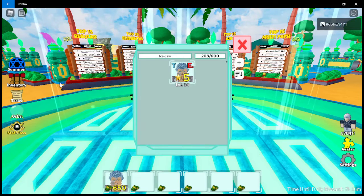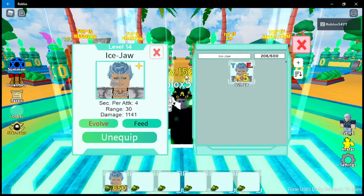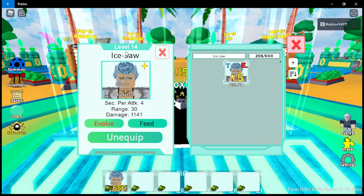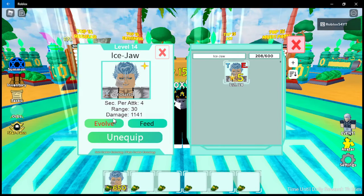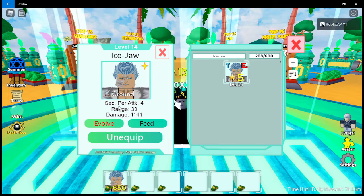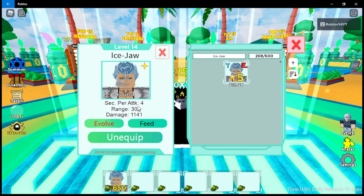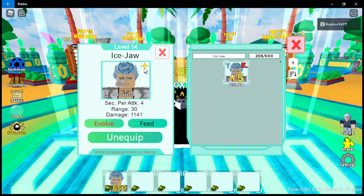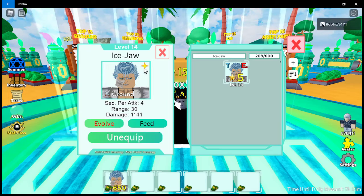If we go into our inventory you can see it's a 5 star — we can go ahead and click on it. It's not going to be a clean review because it's level 14. Ice Jaw: damage 1141, range 30, sticker attack 4 seconds, and it costs 650 cash to place.